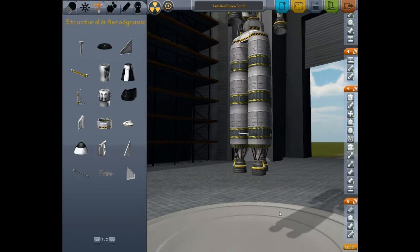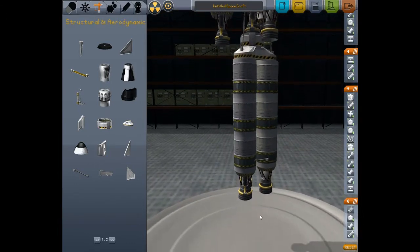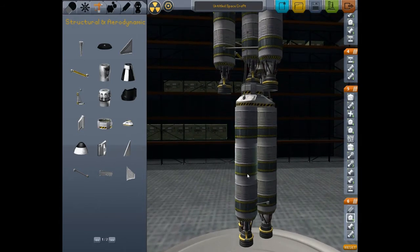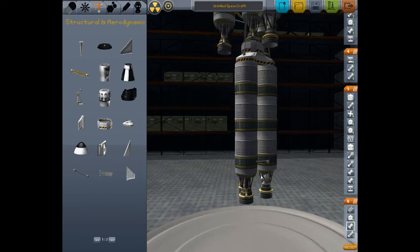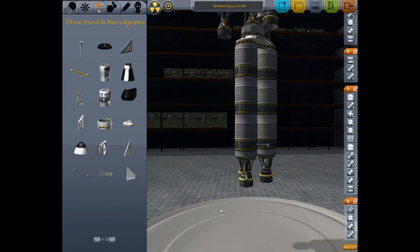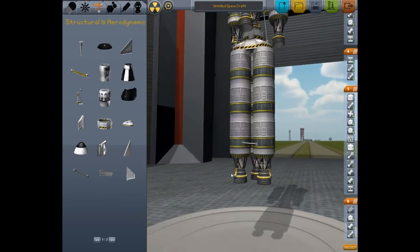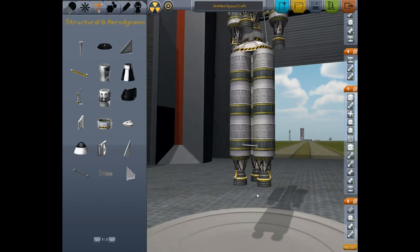Here we have a final orbital capture stage. This will be burning for a lot of the flight, but its main purpose is to get a nice stable, controlled orbit and make any corrections needed. I'm using the gimbaled engines here — they produce less thrust but they'll help the rocket steer when you're applying thrust. It's pretty important to use these, as a lot of loss of control comes from having no way to actually steer your rocket. In this case I'm using them both for guidance and for getting to orbit.